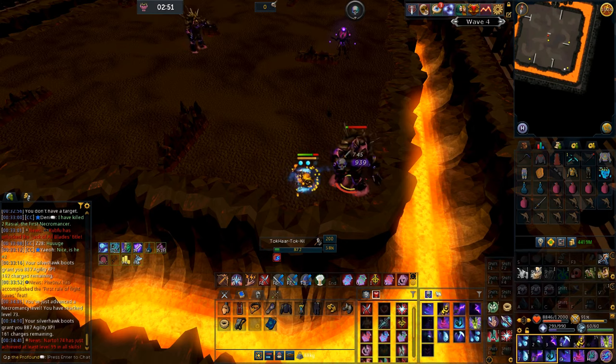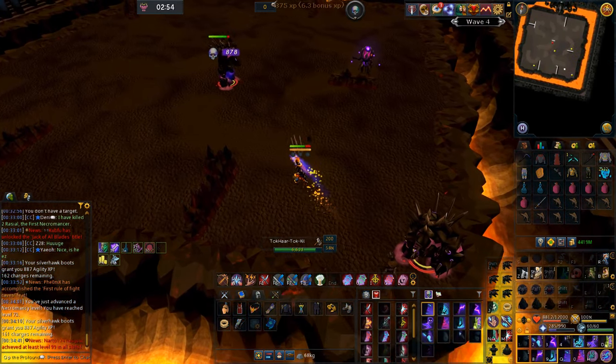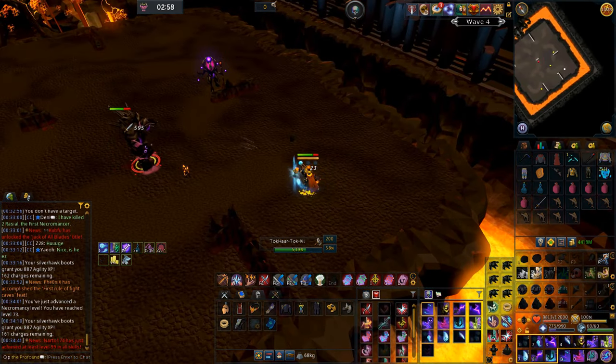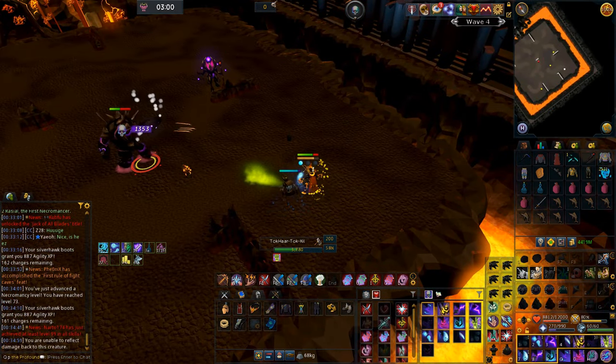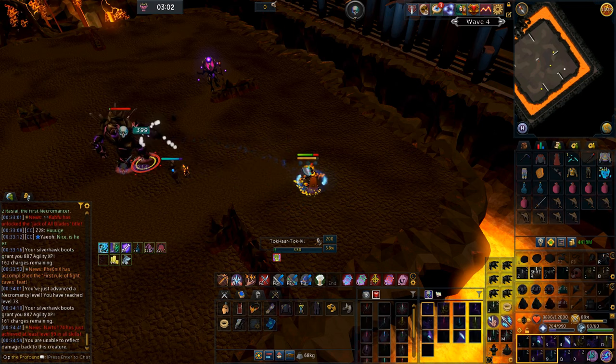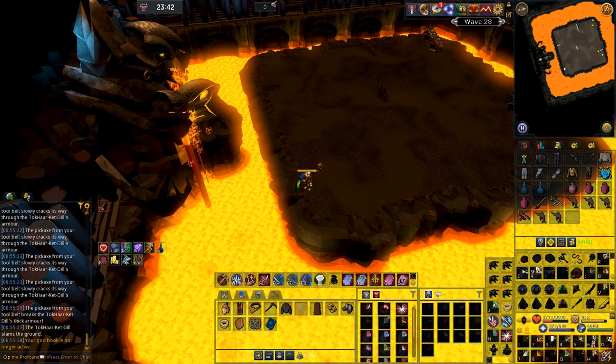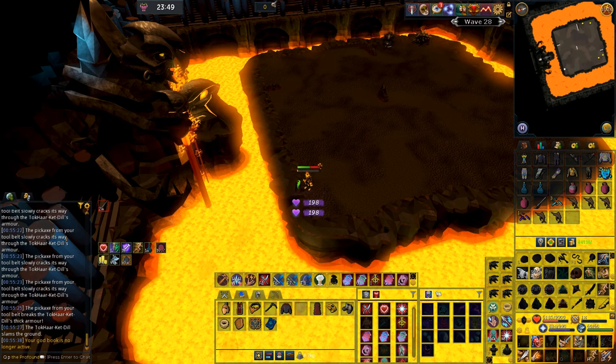Feel free to swap styles after over half the wave is cleared and heal with soul split. For Dills, make sure you're using melee. If you're concerned about food and you have the Persistent Rage relic, you can wait and gain adrenaline, then click the regenerate button on your health bar, heal back up, regain adrenaline, and repeat until you're full health — that can take you a really long way.